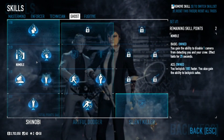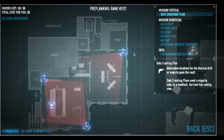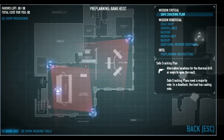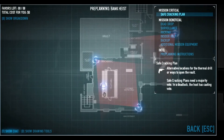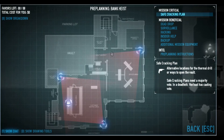Lockpicking can be nice. For preplanning, you're going to want a few extra cameras as it gives you a better field of view, taking out the guards quicker. Insider help can be useful for getting the keycard, which makes getting to the security room a lot easier.